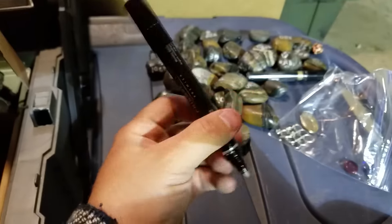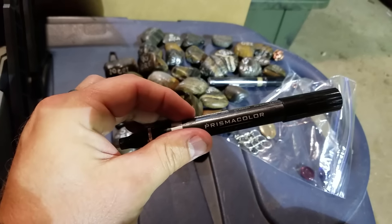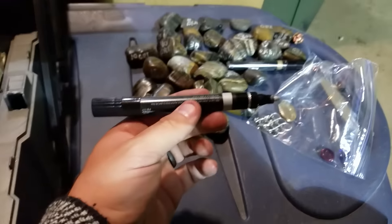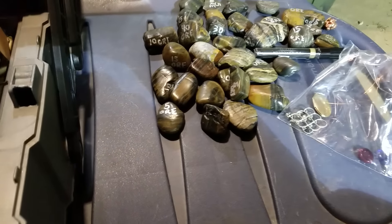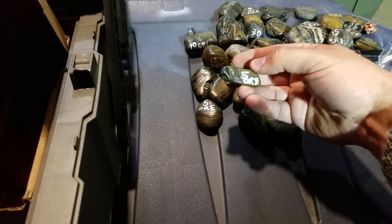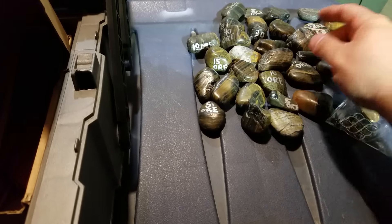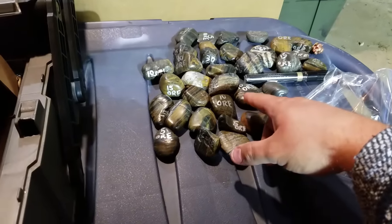What we're doing is taking these magic marker pens — these are permanent markers, the Prismacolor — basically they smell horrible, and you can get them at most craft stores. I'm just marking right in a crack or crevice so it'll stay a little longer; it will rub off eventually. So: 5 ore, 10 ore, 40 ore, 30 ore — that kind of stuff.